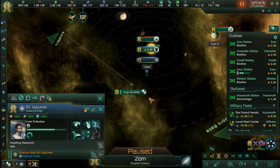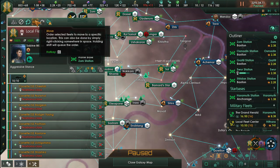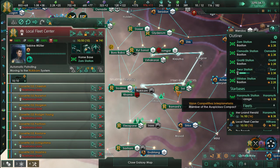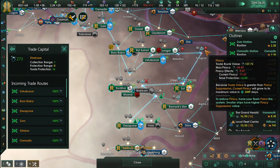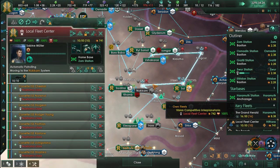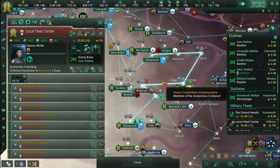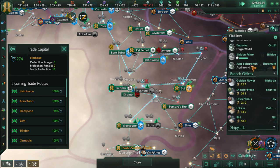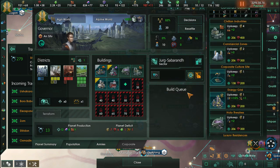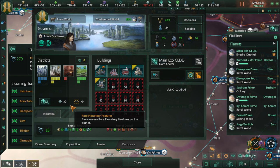We're going back to take our scientists to assist with research. Something I have been learning to do is assign scientists to every planet that has a research center, which is something we're now focusing on — we get a very nice bonus from that. We have another tradition coming in, and we're picking up the tradition that gives us a 10% discount on amenities.